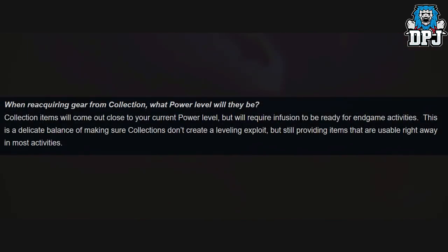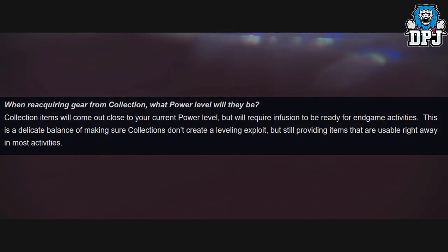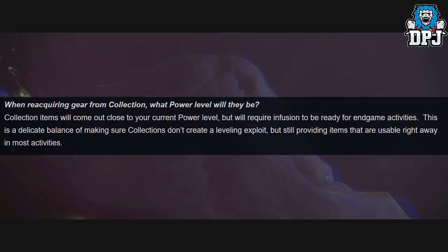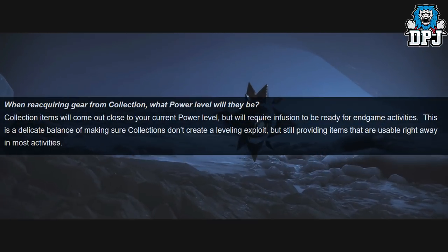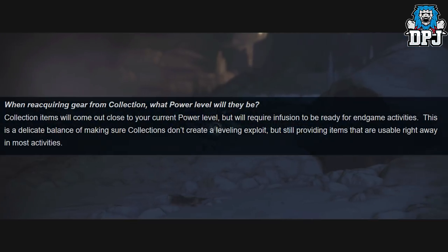Another question: when reacquiring gear from collections, what power level will it be? Collection items will come out close to your current power level but will require infusion to be ready for in-game activities. This is a delicate balance of making sure collections don't create a leveling exploit while still providing items that are usable right away in most activities.